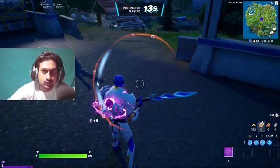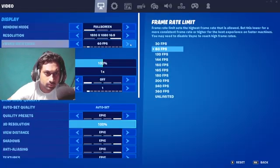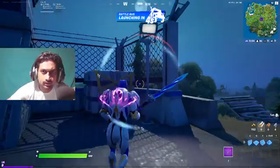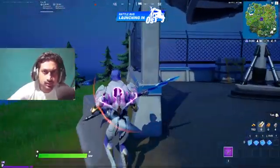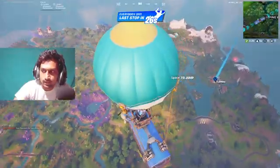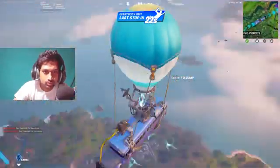You can see my FPS counter — I'm getting a constant 60. I'm going to put it to 120 FPS so we can see how much FPS we're actually getting. I'm getting a minimum of 30 FPS and a maximum of 68 with these PC graphic settings. I'm in the Battle Bus and you can see the clouds right there — they're super cool.